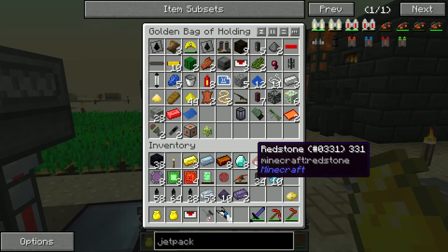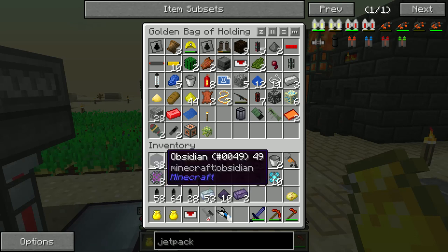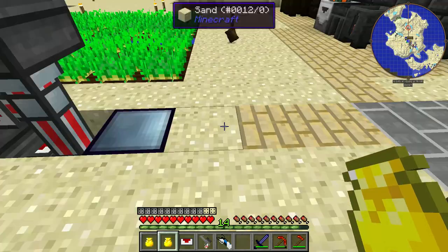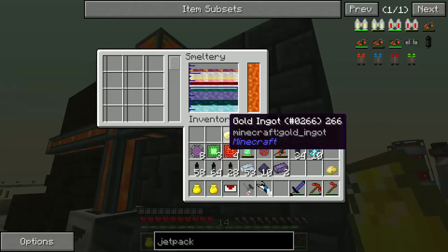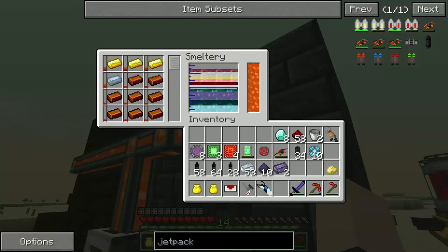Alright, well that was from a previous project. Get rid of that torch too, just chuck it in here. What we came down here for is to put this stuff in here and have it turn into an alloy.